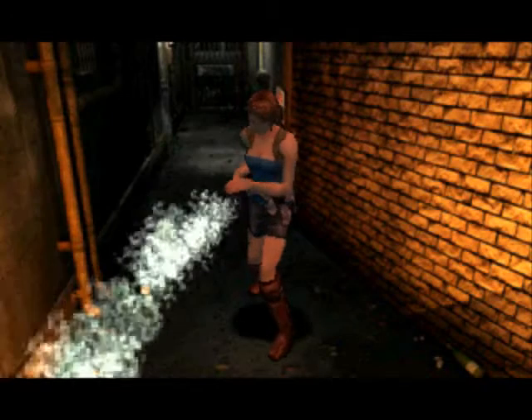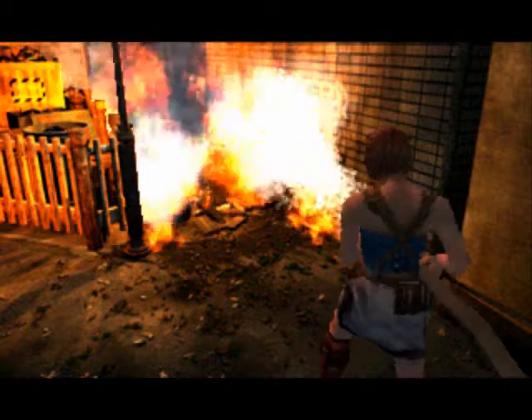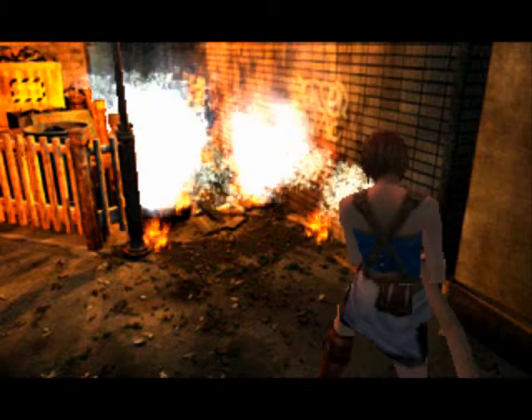If you use the fire hose on this fire hydrant here, you can actually put this fire out and clear up a new pathway for us to go to another whole place. And as you can see, Firewoman Jill is gonna do it. And it's done.